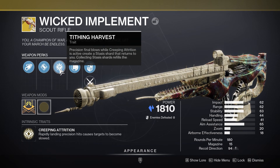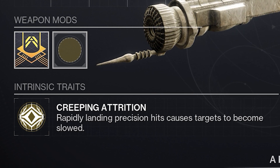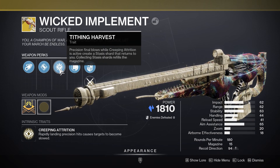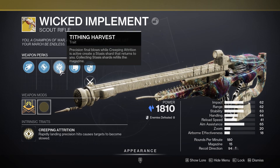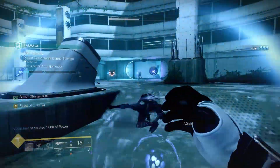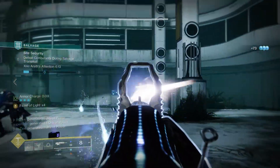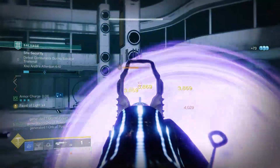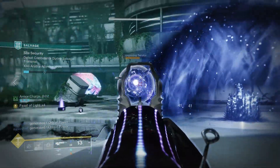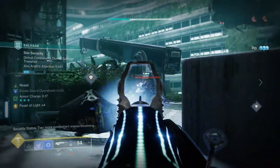As a quick overview of the gun: it is a 180 RPM stasis scout rifle with the exotic perk Creeping Attrition — rapidly landing precision hits will cause targets to become slowed and eventually frozen. Then you have the trait Tithing Harvest, where precision final blows while Creeping Attrition is active will create a stasis shard that returns to you. Collecting stasis shards will refill the magazine. Overall, it's pretty much Ager's Scepter but in scout rifle form.